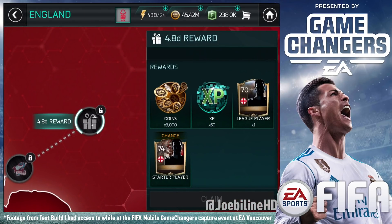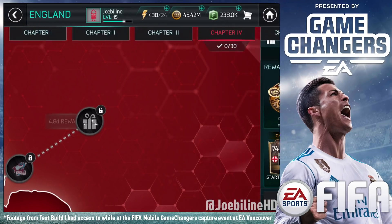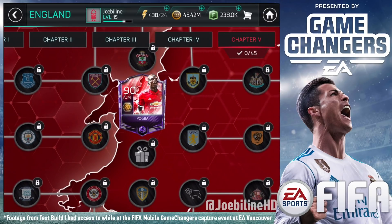In each of these campaigns you're working towards a campaign master player, so there are big rewards at the end. When you reach Chapter 5, completing the England chapter gets you a 90-rated Paul Pogba centre midfield card. And obviously this year you can train, so you can get that Pogba up even higher, and you can play him wherever you want.